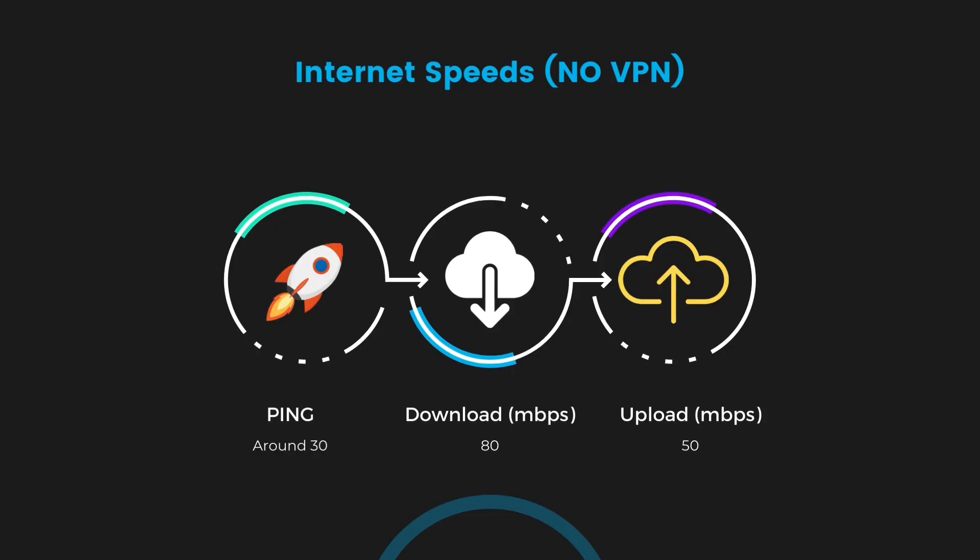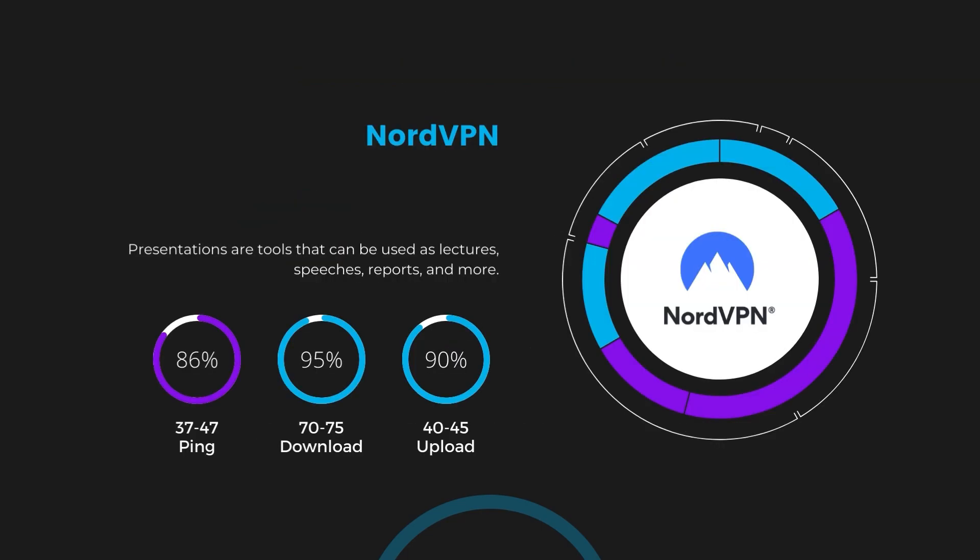If you're still unsure which VPN is the best choice for Multiversus, let's look at some tests we did and see how they compare. First up, we have NordVPN. With NordVPN activated, our ping increased to between 37 and 45 milliseconds. While there's a slight increase in latency, NordVPN still manages to deliver impressive download and upload speeds, clocking in at 70 to 75 megabits per second and 40 to 45 megabits per second respectively — a testament to NordVPN's efficient NordLynx protocol, ensuring Multiversus players can enjoy fast-paced action with minimal lag.